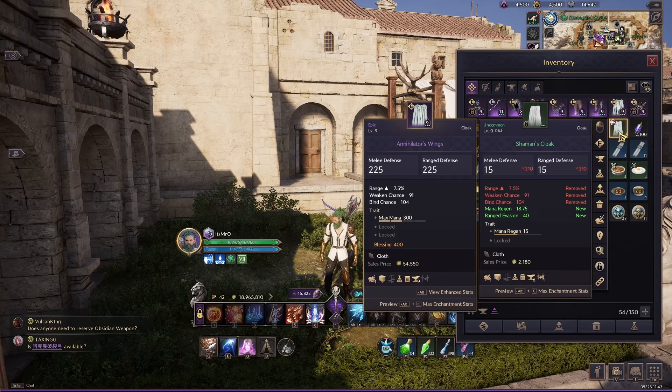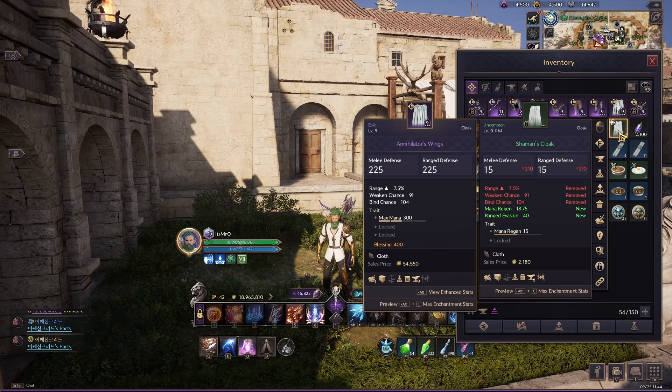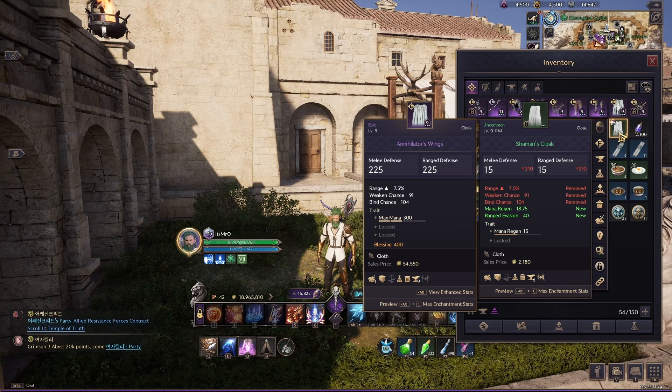In today's video we're going to be talking about gear progression, and we're also going to touch upon traits as well. As you're going through the game you're going to be getting gear — you're going to have green gear, then blue gear, and then epic purple gear. I went ahead and crafted this green cloak just for the purpose of this video. When you craft an item, you get a randomly RNG-assigned trait. I was given mana regen, which isn't the best trait. Traits while leveling are not that important unless you're a PvP player.